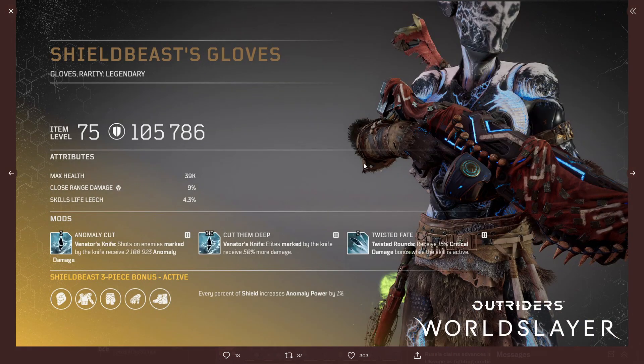The gloves have 105k armor, 39k max health, 9% close range damage, and 4.3 skills life leech. They also have three mods: Anomaly Cut, Cut Them Deep, and Twisted Fate.